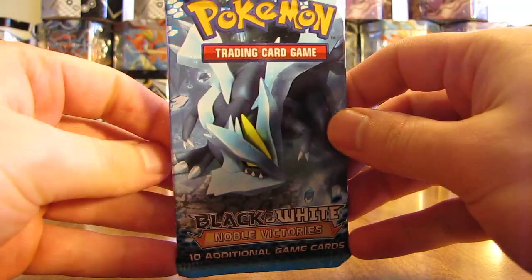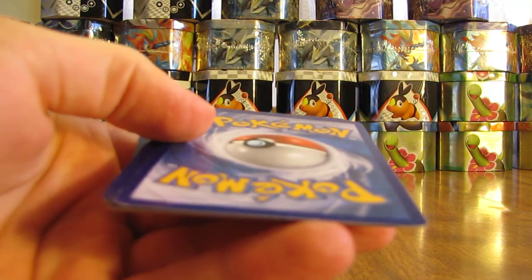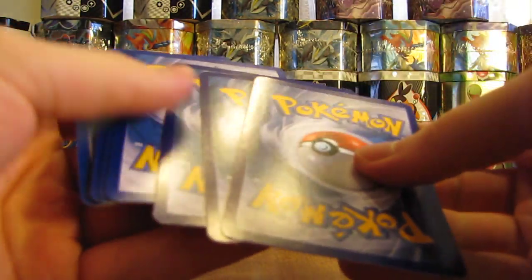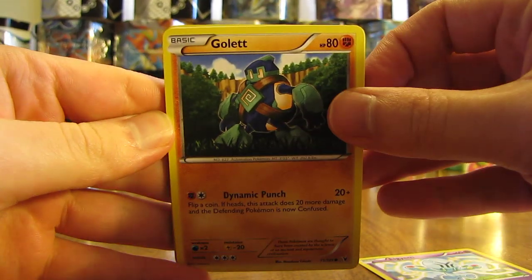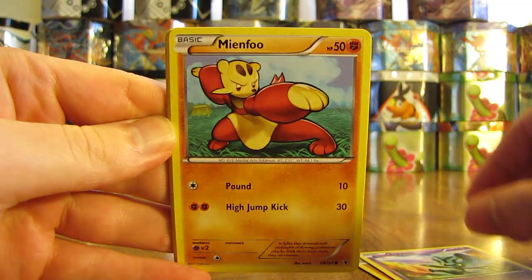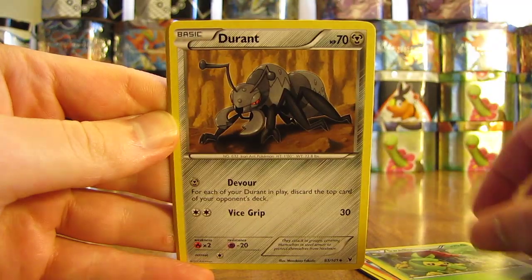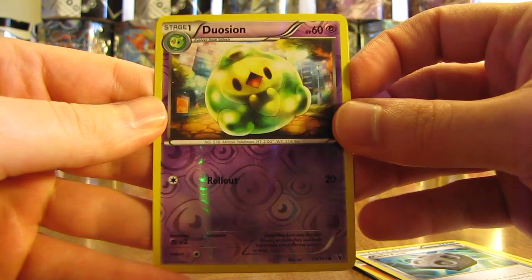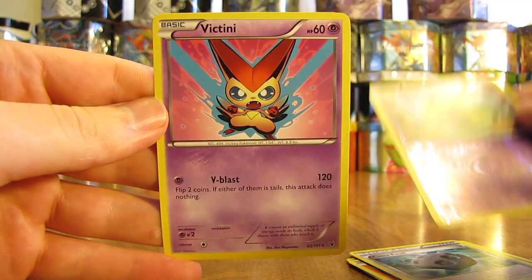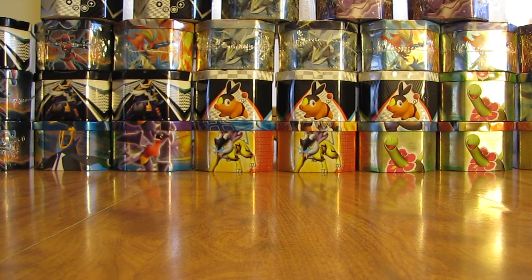I'll open up this one first with Kyurem on the front. In Noble Victories, the rarest cards in the set are the full art cards. I'll set the code card aside. So we have Elgyem, Golett, another Elgyem, Mienfoo, Larvesta, Swadloon, Durant, Cover Fossil. The reverse holo is a Duosion — that's an uncommon card. The first rare in this video is a Victini, a psychic-type Victini non-holo rare. That works out well in a Victini tin.